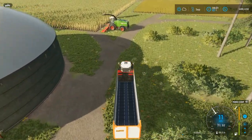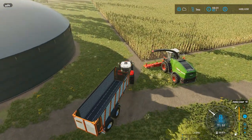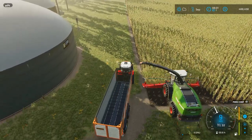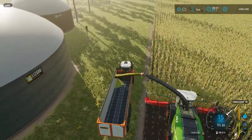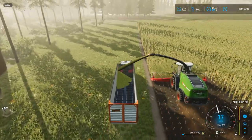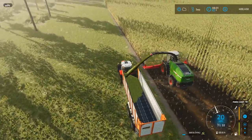Little boy blue is getting set up here. We're going to start chopping this cornfield up. When we get a full wagon, we're going to have to get a bunker silo built — we don't have one of those yet. We'll make some silage and then take it to the biogas plant.